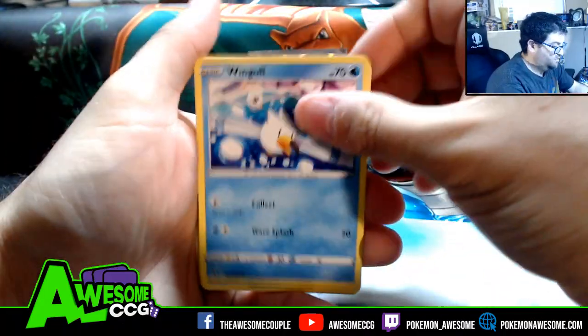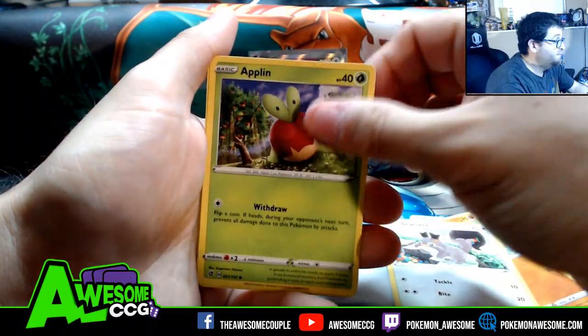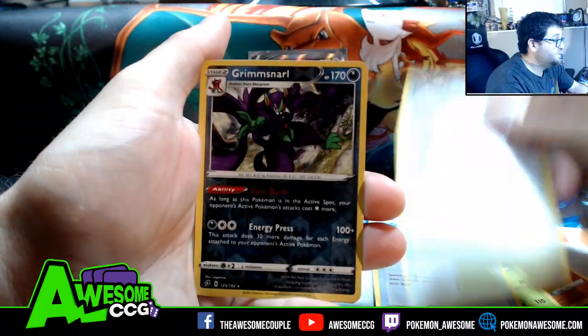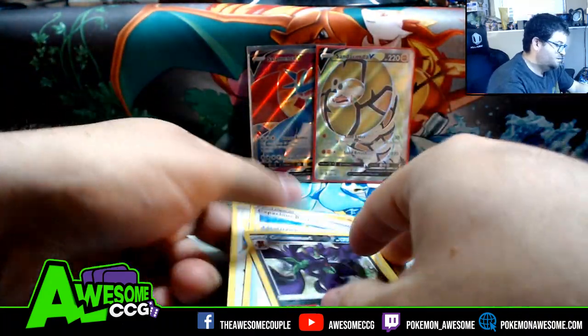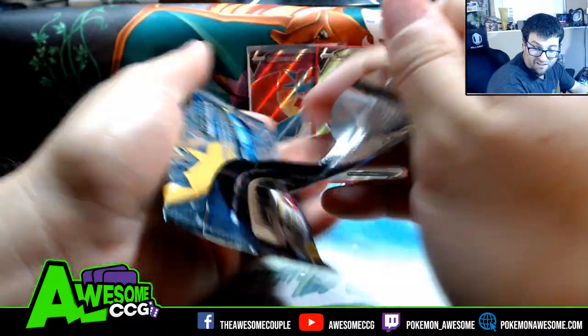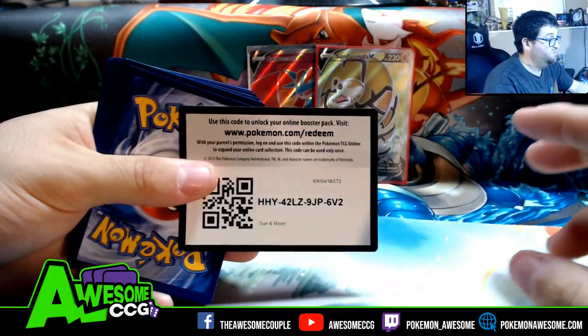Hoping Rebel Clash redeems itself. Snom, Squalve, Applin, Heracross, Capacious Bucket, Turf Field Stadium reverse, a Grimmsnarl, and a full art Salazzle V! So this is the second full art. I wonder if the Pikachu tin is gonna be just as good. Now we get Sun and Moon base.